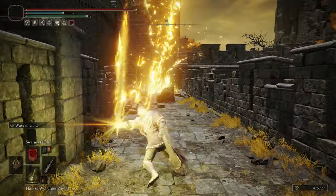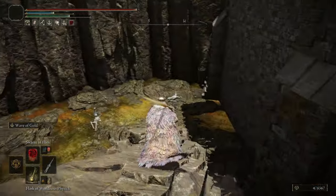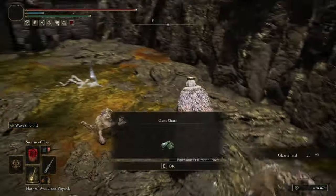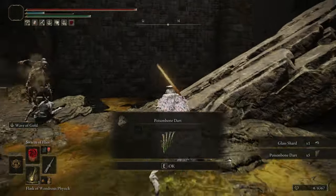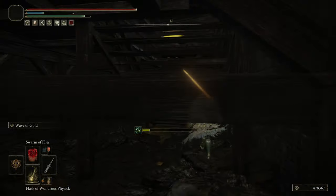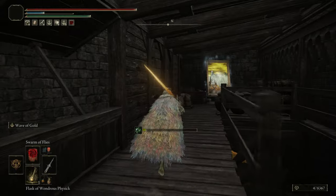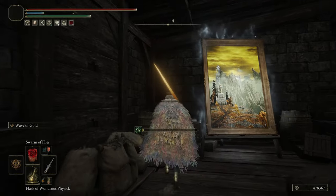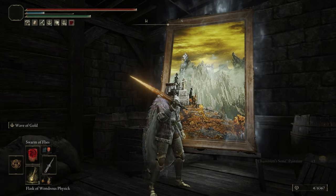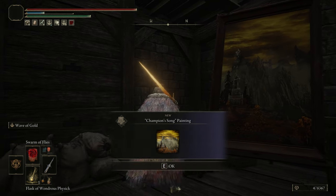You're gonna see an enemy that you can defeat or just skip. Make your way around the building, find the wooden stairs, and climb them — there's just one floor. You're gonna see the painting. Go near the painting and examine it, and you'll receive the Champion's Song Painting. We have to take the painting solution in order to get the bow.